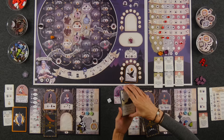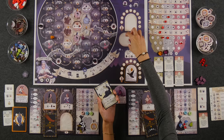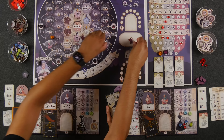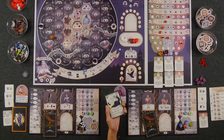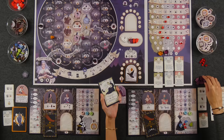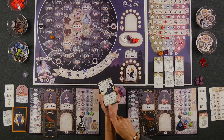The next action type is recruiting, which all has to do with the trial. At the end of each season, one or two witches are going to be on trial. We're going to be moving citizens from the crowd pool into the chambers. At the start of each season, we put two hostile and two neutral citizens into the crowd — these represent townsfolk who are for or against witches and will make up the jury eventually. Taking this action allows you to add a loyal citizen to the crowd; loyal citizens are the player-colored ones. Matching this action lets you add an additional loyal citizen to the crowd.